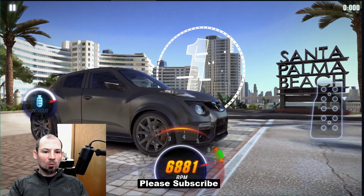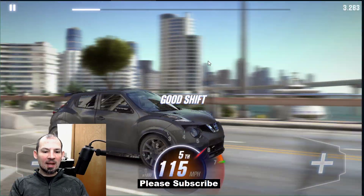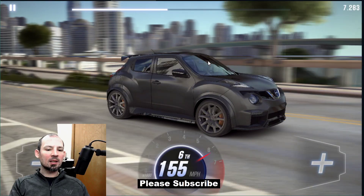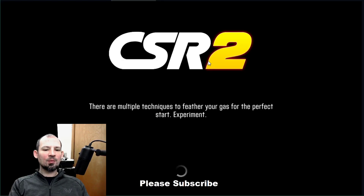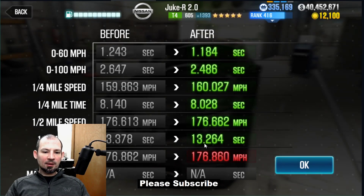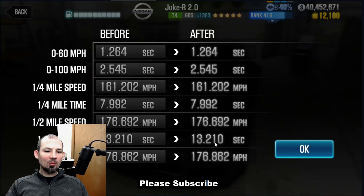3, 2, 1 — go. The shifts were better but I didn't quite get the start right. I was still letting go a little bit too soon. On that rare occasion that I get the perfect start, I sometimes can either beat or hit my dyno time. There I got a 13.264, which is actually pretty good. We got a dyno time of 13.210, so I got pretty close to it that time.